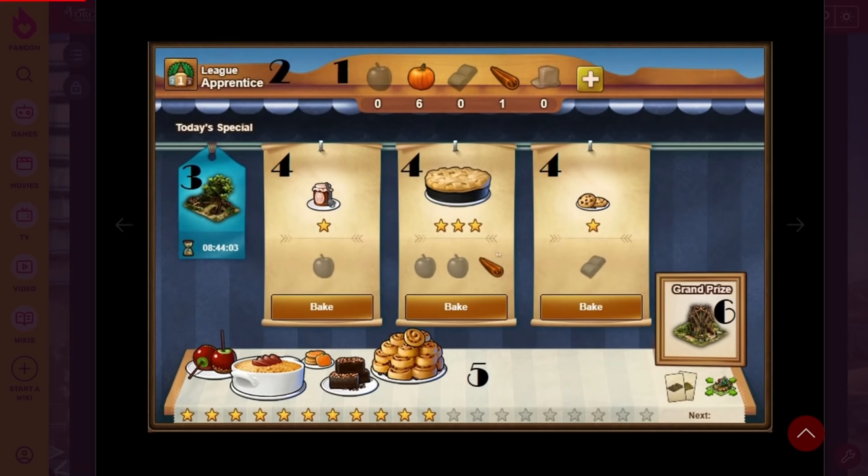Each of these recipes or options gives stars, and these are directly proportional to the number of ingredients you spend — one ingredient gives one star, three ingredients give three stars and so on. When you have collected 20 stars you get the next grand prize. Basically, you choose one of three, try to balance your ingredients, and you get some rewards along the way.